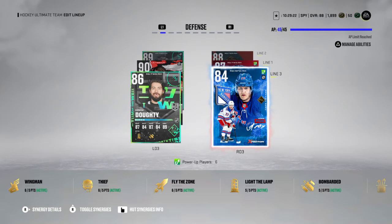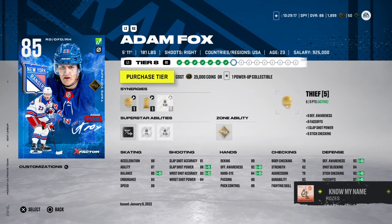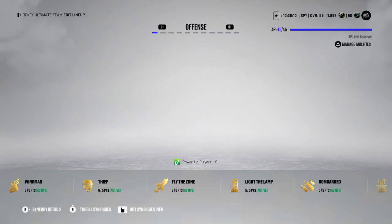We finally bought Fox's base card and upgraded him. We're gonna keep trying to get him higher and higher. I'm using power-up collectibles, not coins. I'll probably try to get him to like an 87 or 88, and that's where we're kind of stopped because it's a lot of collectibles.